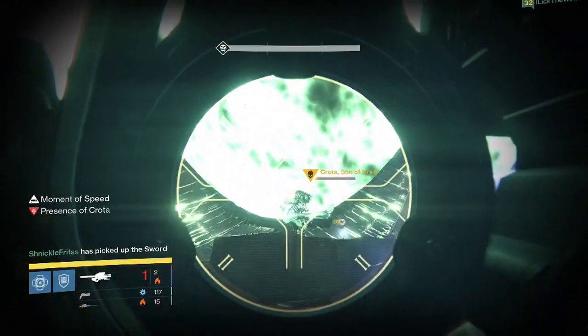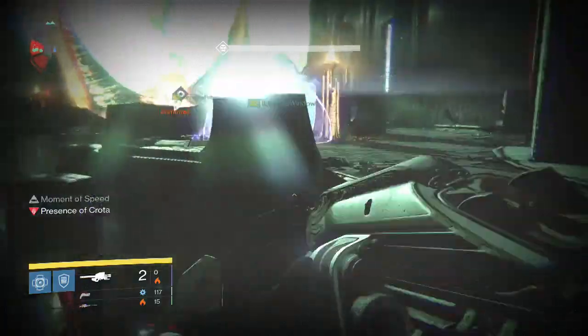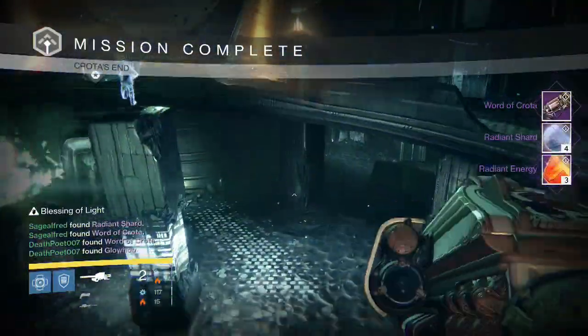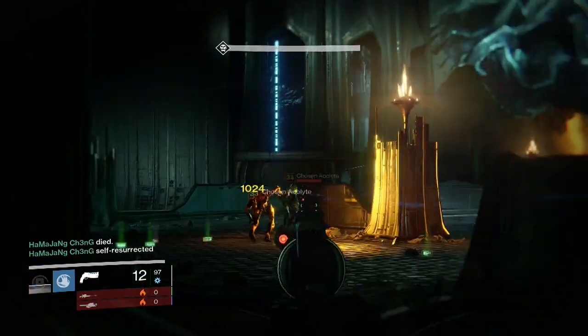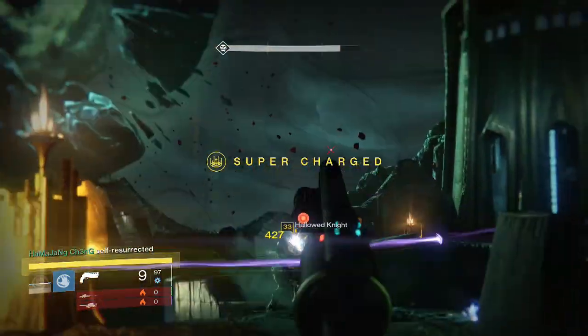For the Crota Kill on Hard Mode for my Titan, we pick up a Word of Crota Hand Cannon, 4 Radiant Shards, and 3 Radiant Energy. I'm not sure if anyone got Exotics there — I think no one did, so that was pretty unlucky for everyone as well.